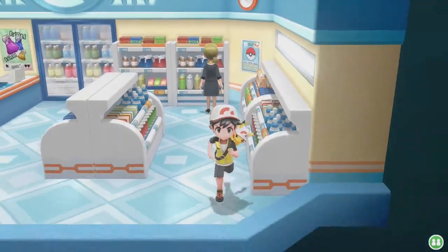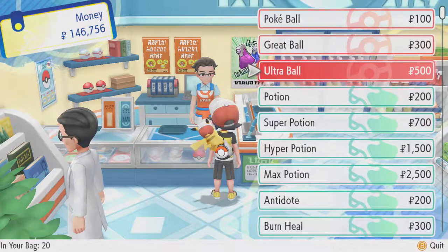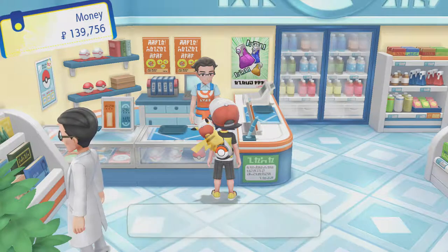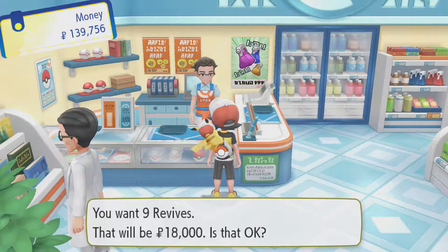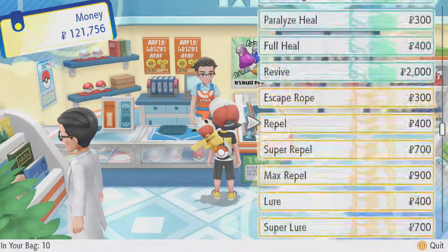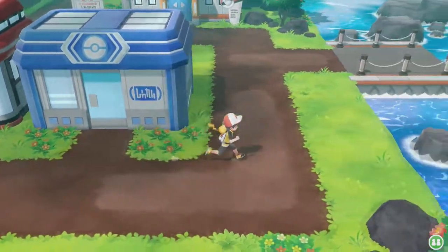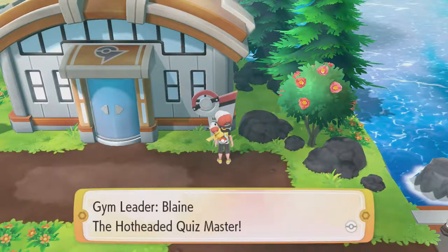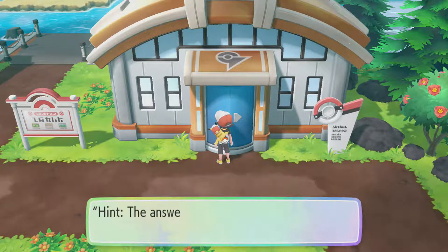I need to fly back to Celadon actually to buy those TMs and another Water Stone for my Shellder that I got. I still have enough Pokeballs, Great Balls, and Ultra Balls, but I need some more potions and revives. So expensive!